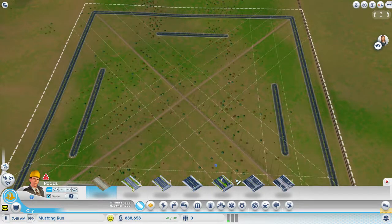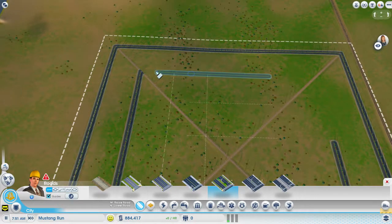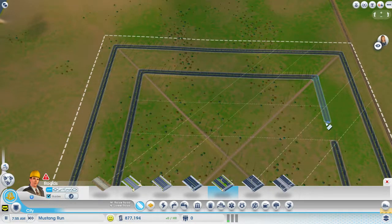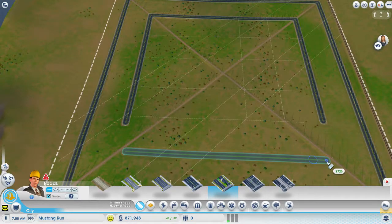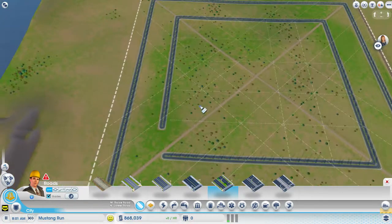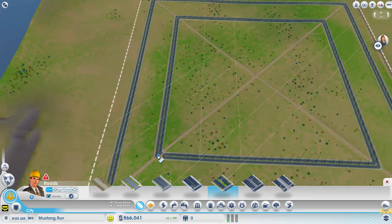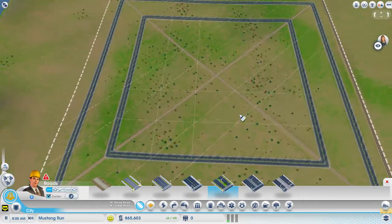Use the shift button. Make sure this will be straight. This is the first reason why I use the dirt roads as my guidelines. I hold the shift button the whole time while building, so I can make sure it's perfect. If it's not perfect, the game will say it's not possible. This is our outside grid.